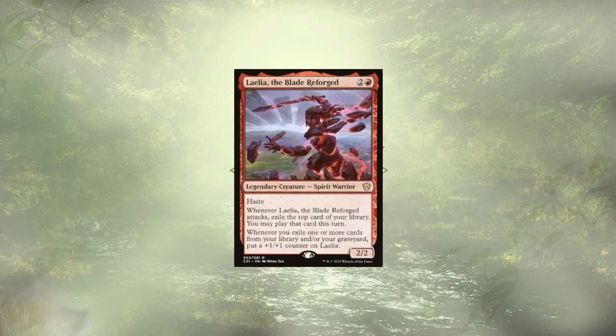Lelia, the Blade, is up next and is pulling double duty — allowing us to exile and play spells off the top of our library, and gets bigger each time we exile a card off the top. At three mana, she easily follows up Rose Tyler, allowing us to play some of our key pieces on curve, and with our doctor fueling her as well, she's going to get larger and larger with each passing turn.